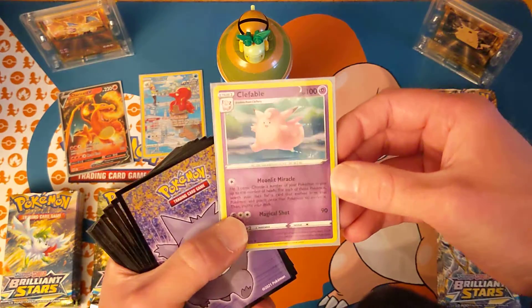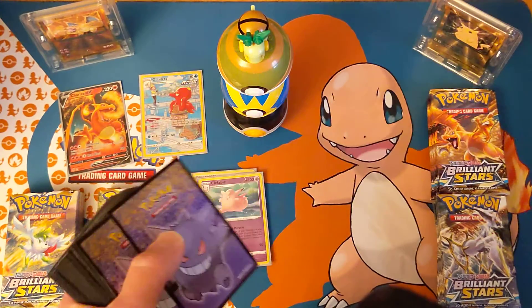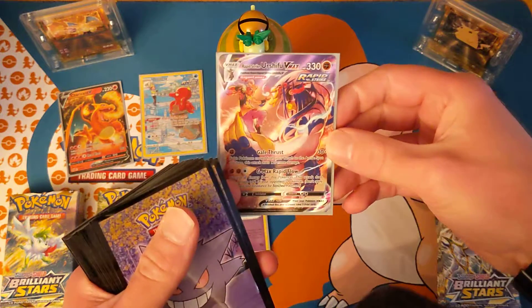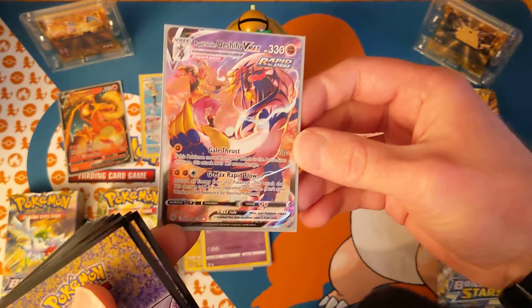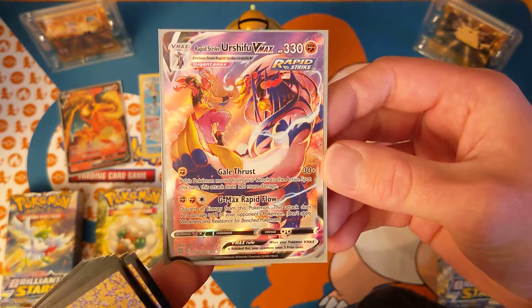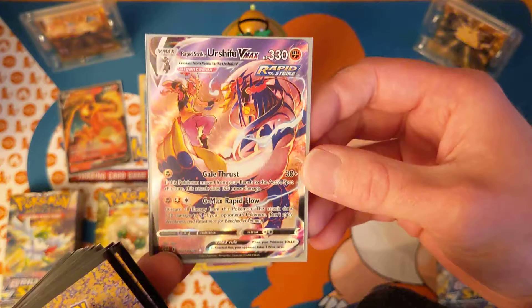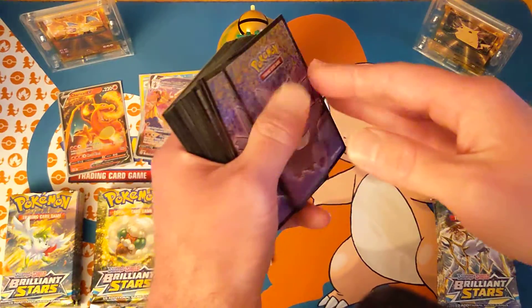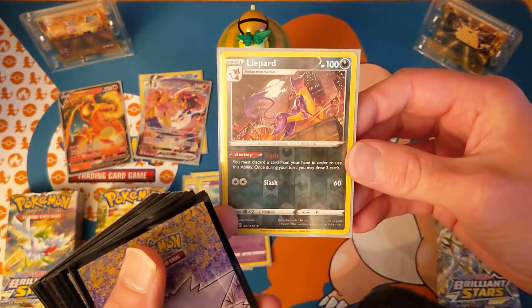Oh, my goodness. A Clefable — we'll take that too. Reverse Holo, oh man! Oh man, a Charizard! What?! Nice! I don't think we have that one — that's the first time she pulled that one. That's a trick in the gallery! Nice! It switches! Oh, my land — oh man, I'm hype already!